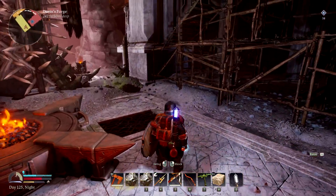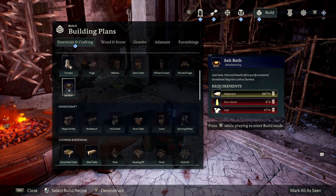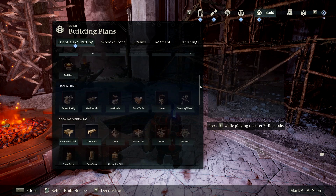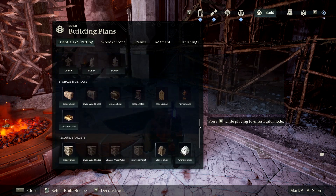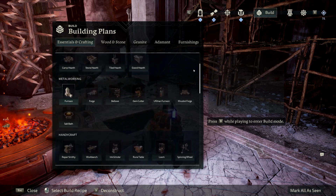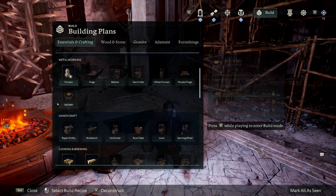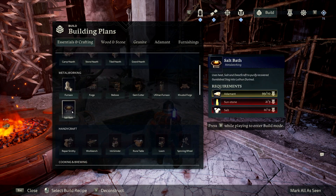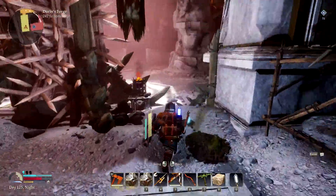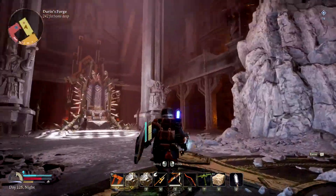Wait, is that an add-on? There's a Salt Bath, Adamant Sunstone, and Salt. So statues — monuments — we're gonna make some Durin monuments. That seems to be it. So a Salt Bath — it uses heat, salt, and Dwarf craft to recover. Do I just place this by the thing? I don't know. Well, we don't have salt with us — I don't think I have salt here at all. So we gotta run back.